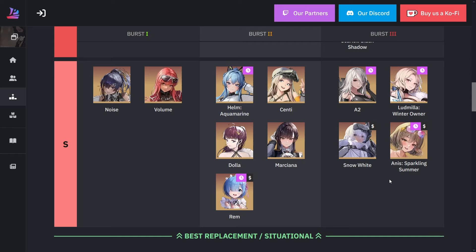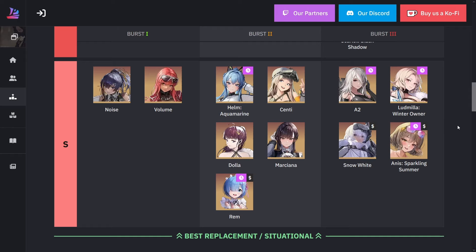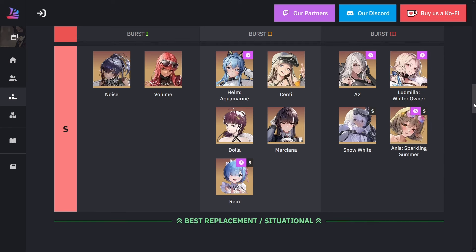Obviously Snow White is also really good, but to make her excel, she not only needs a team specifically built for her burst, she also needs a lot of skill investment and overload gear investment. But once she's fully kitted out with all the required Nikkis, she's a very good unit. It's really only her burst three that outshines everything, but you need very high investment for her and her teammates to make her shine.